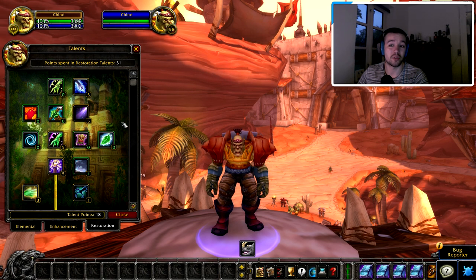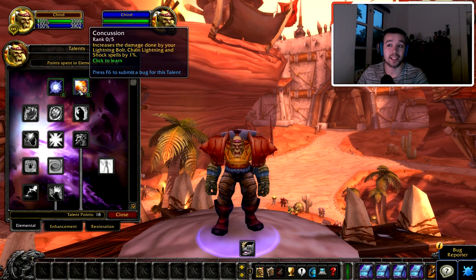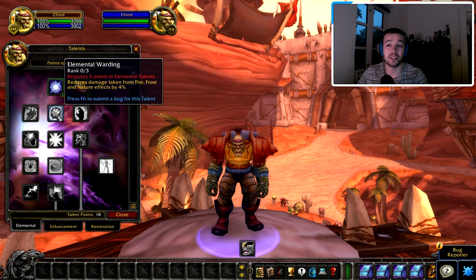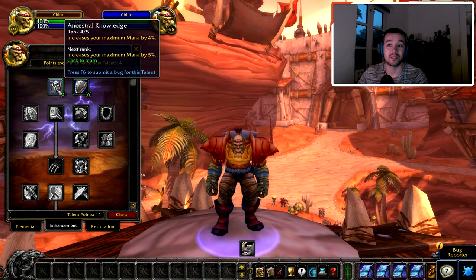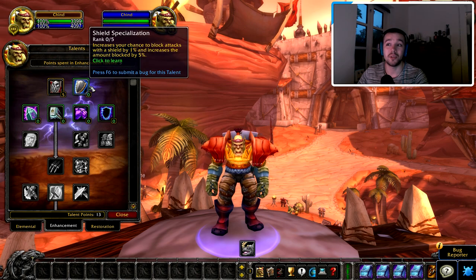I'm not saying this is the exact build all Restoration shamans will play — I'm just showing what's possible. I still have 18 points left, or 21 if I were maximum level. Now I can mix around. I could go into Elemental to get more damage on my spells, reduce spell costs, and reduce damage taken from fire, frost, and nature effects — which would be great in Molten Core for fire resistance. Or I could go into Enhancement to increase my mana pool by five percent, allowing me to cast more healing spells.